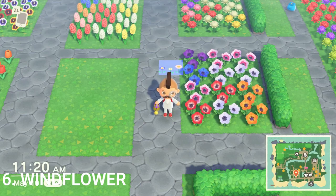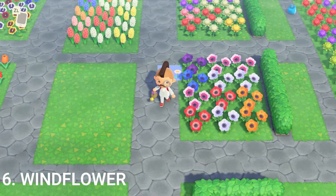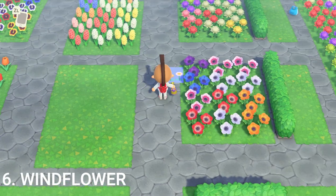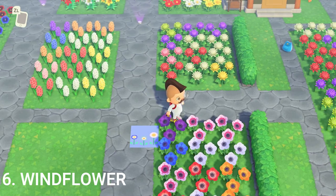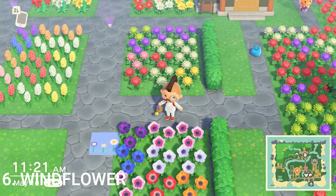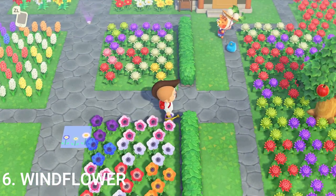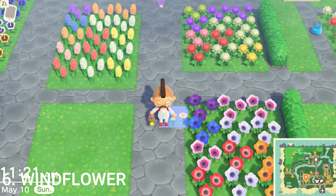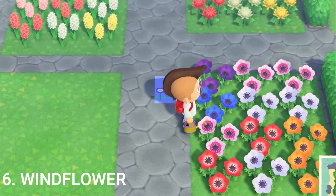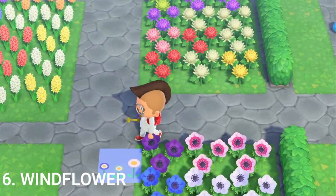Moving on to the windflowers — this is one that's a little different because it doesn't have a yellow in this species. You've got red, white, and orange as the base colors. In order to get the pink windflower, combine the red and the orange. In order to get the blue, combine two whites. The purple is a bit different — I had to get two organic pinks in order to produce the purple, because I tried the blues together several times and couldn't get it to work. So I went the route of another guide using two organic pinks, and that got me the purple windflower.